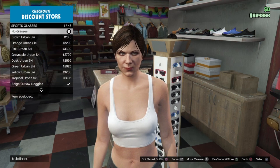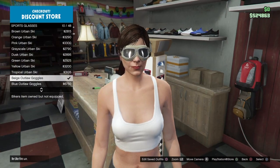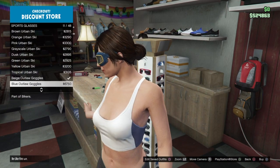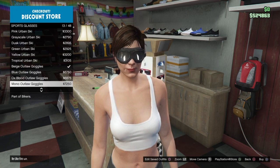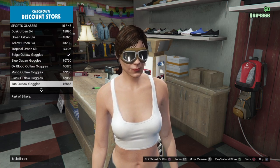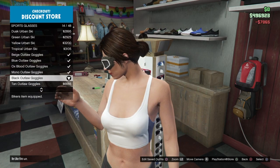For the black scuba mask you want to put on the beige outlaw goggles. For the white one you want to put on the black outlaw goggles. For the blue you want to put on the ox blood goggles. For the red you want to put on the mono goggles. For the cyan you want to put on the blue goggles. And finally for the lime you want to put on the tan goggles. Just choose whichever one you want, select it for the outfit, then go and save the outfit at the counter and continue the glitch.